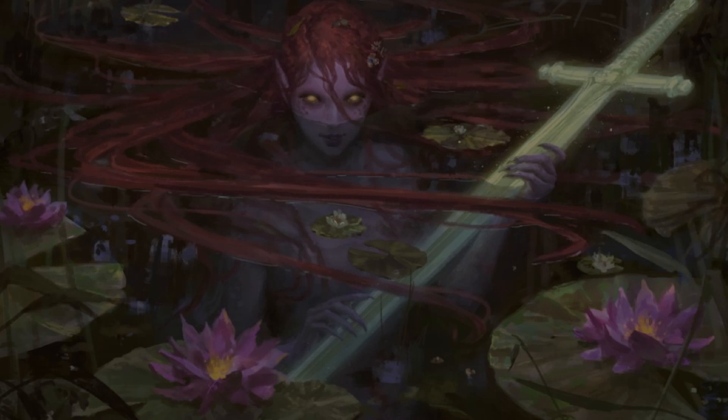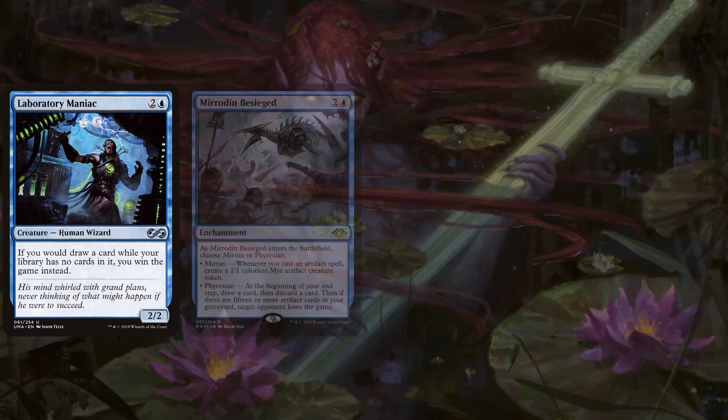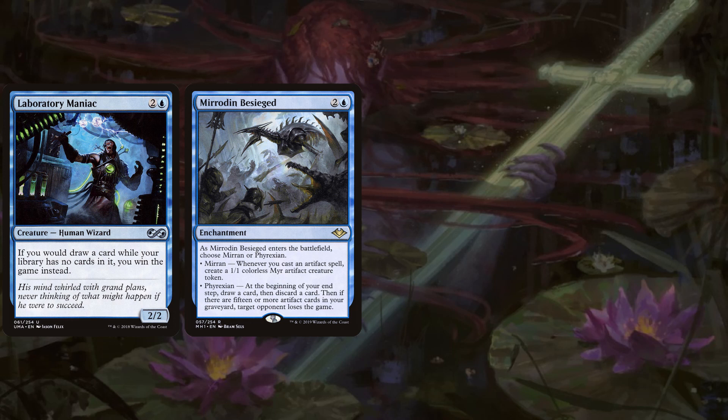We have alternate win conditions outside of the Mirri Spy altar sacrifice loops. We have Laboratory Maniac because we're doing a lot of milling, so there's potential to win on an empty library. We've got Mirrodin Besieged — two and a blue enchantment where you choose Mirran or Phyrexian. Mirran: whenever you cast an artifact spell, create a 1/1 colorless Myr artifact creature token. Phyrexian: at the beginning of your end step, draw a card, then discard a card, then if there are 15 or more artifact cards in your graveyard, target opponent loses the game — very easy for us to pull off.